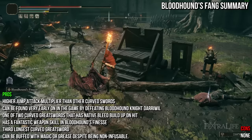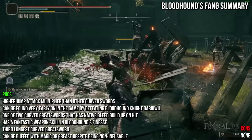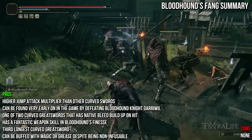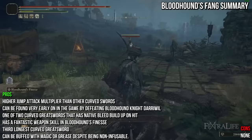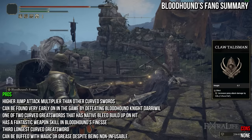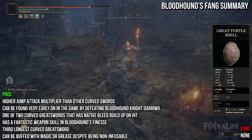Because the weapon scales so well up to 80 in both stats, it will still perform well in NG+ and NG++. I strongly recommend making a build that leans into the weapon skill as well as jump attacks. Don't prioritize bleed as you won't trigger it often due to the weapon's high damage, but do use grease in boss fights for increased damage or bleed buildup. The Raptor's Black Feathers work well here, boosting jump attack damage, as does the Claw Talisman. I'd also include Warrior Jar Shard or Shard of Alexander to boost Bloodhound's Finesse damage, and the Green Turtle Talisman or Green Turtle Shield to boost stamina recovery, as Bloodhound's Finesse is a stamina monster.